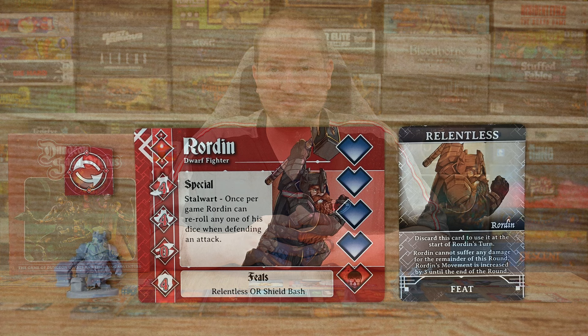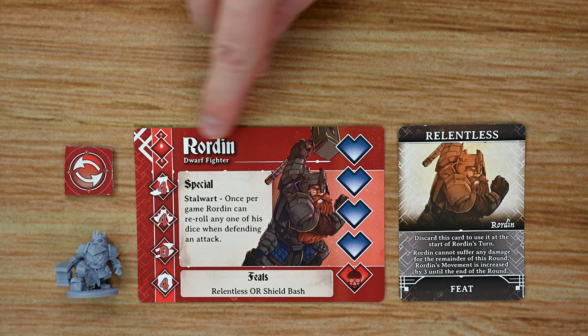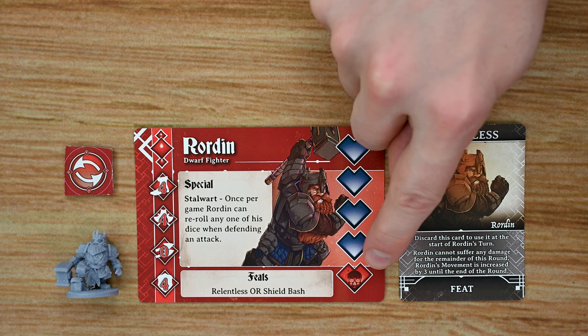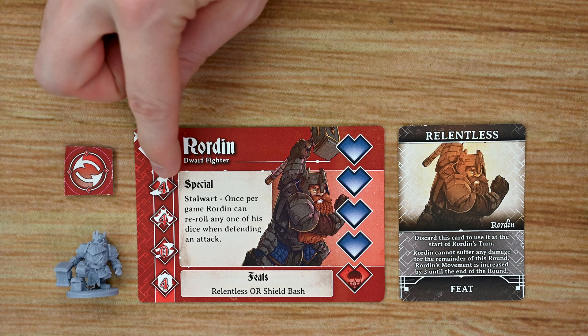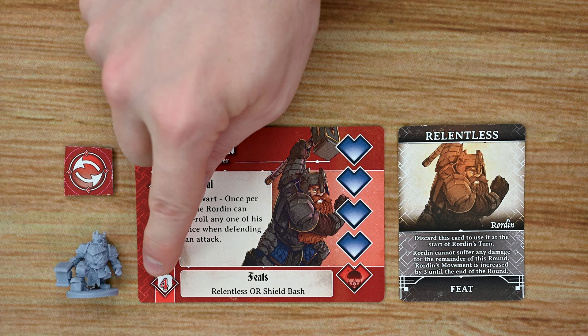The first thing I want to go over are the different hero characters that players can play as. Each one has their own card listing all the information for that hero, including the hero's name and type. Down one side of the card is the hero's health — they start at the top and as they take damage they work their way down, and if they reach the bottom that hero is knocked out. On the other side are the hero's stats: movement, combat value, ranged attack (if applicable), and defensive value.